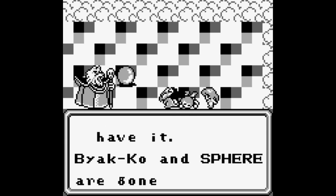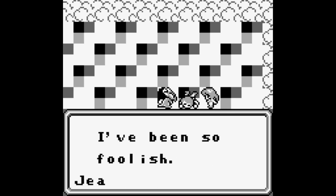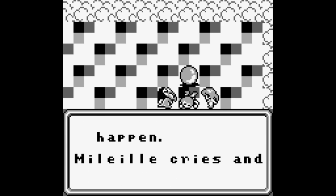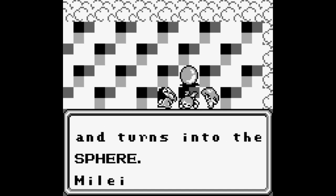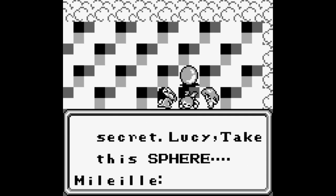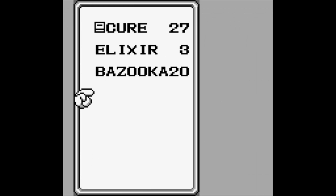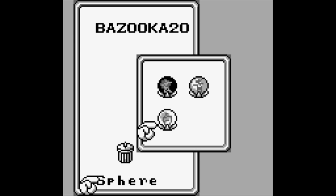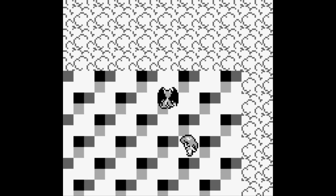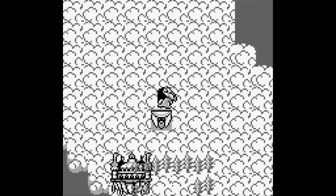Biakko and the sphere are destroyed, but then the sphere is gone. There's an apology exchange - it's not your fault, it was bound to happen. Maliel cries and a teardrop falls and turns into the sphere - well, that's convenient. Lucy is given the sphere, told to take it, and then Maliel dies. We now have the white sphere. I was wrong earlier - the previous one we got was the blue sphere; they accidentally called it the white one at some point.